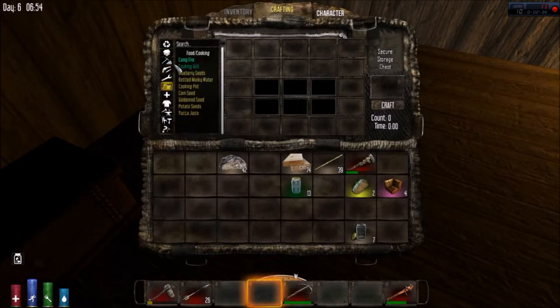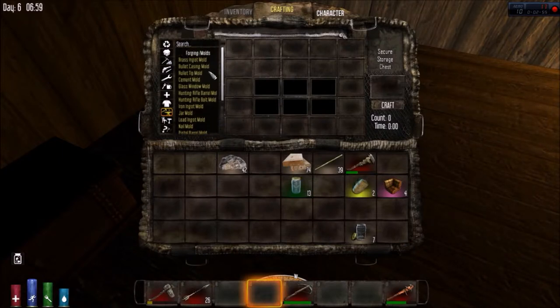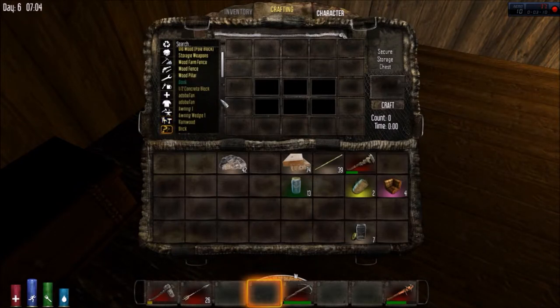Let's see - we have to find the recipe for forge. I'm not sure what that is exactly. There's ingots, brass ingot, crucible molds, tungsten ingot mold. I'm not finding a forge. I'm a little afraid that maybe that's something you have to unlock now - that would not be good if that's the case.